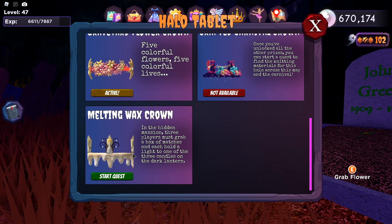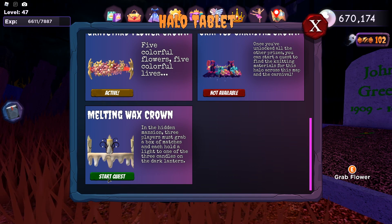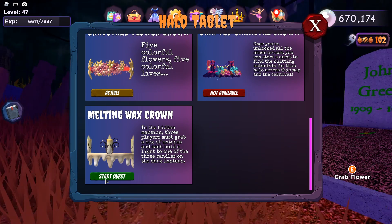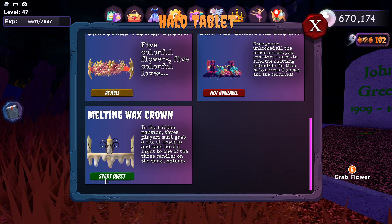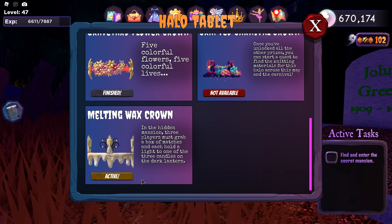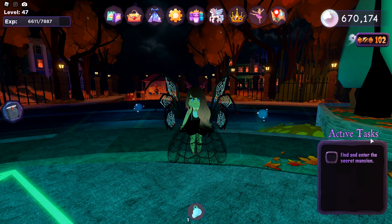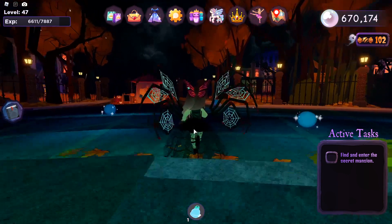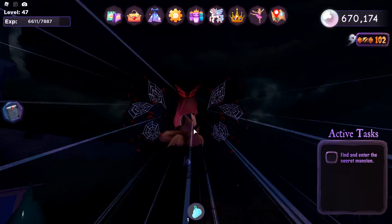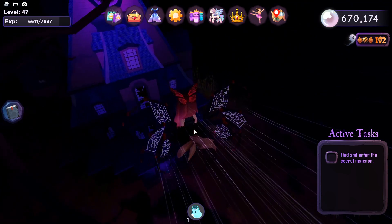The next one is called Melting Wax Crown, and this one is a little tricky because you actually need three people — so two other people plus yourself. We're going to start the quest and I'm going to ask for Ryan's help. For the Melting Wax Crown, you have to find the secret mansion, which we already know where that is. With the broomstick it's so much easier to get there.